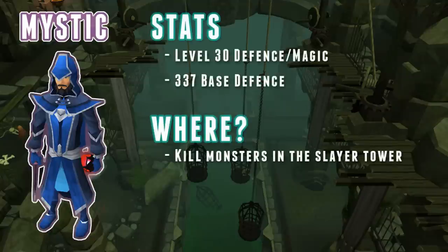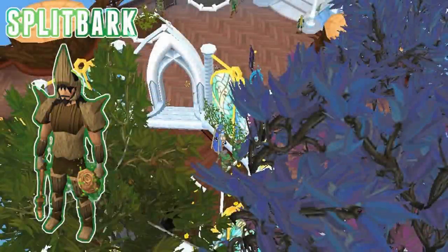The next set of armor will be mystic robes. You can obtain this tier 30 armor by killing slayer creatures in the slayer tower. I will not go into much detail for this armor, because I recommend that you stick with spider silk until the upcoming armor piece — split bark armor.